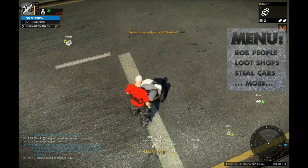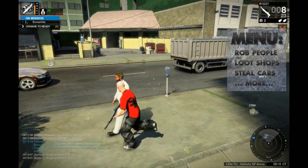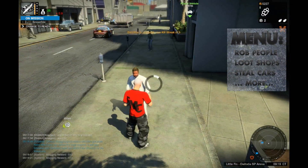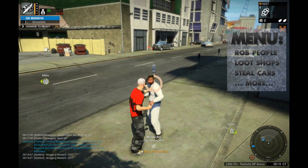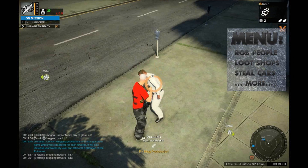Important. On the top left you see in green the money you have stolen. As long as it is listed there in green, it means you will lose it if you die or if you are arrested.